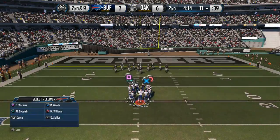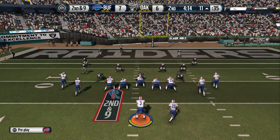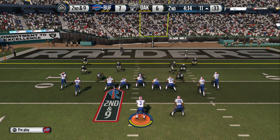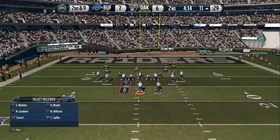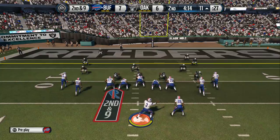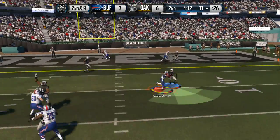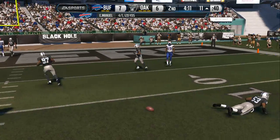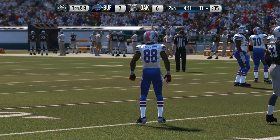That last running play was good for only a yard, so it's second down and nine. The offense lines up. Manuel standing back in the shotgun ready for the snap — he dropped the football. There's no doubt why he dropped it: you have to look it in.